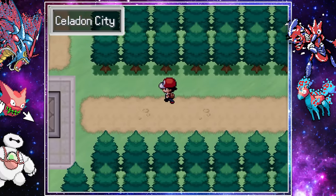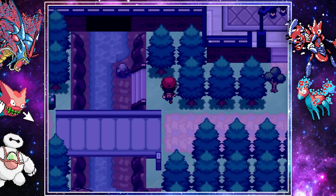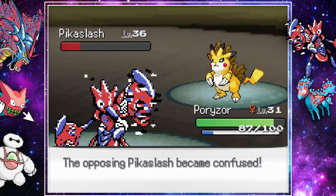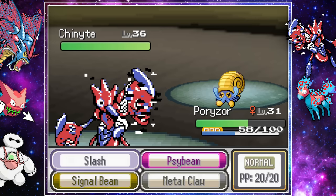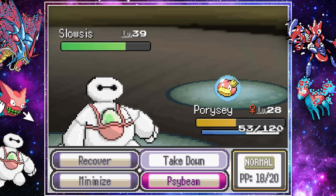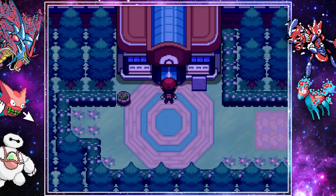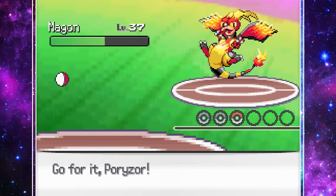Continuing our hunt for gym badges, we made our way to Celadon City. We found Erika outside, and after hearing of Mr. Fuji's capture, she asks us to take down Team Rocket. They'd made a base in the city sewers. We took down some strong grunts, made our way through a conveyor puzzle, and arrived just in time to watch Erika get beaten by Giovanni. Our Porizor did massive damage with Signal Beam, and though we were paralyzed, we knocked out his Pika Slash. We then used Baymax to minimize, healed with Recover, and took down Chinite. Somehow we missed Takedown several times and Slosus knocked us out, but Porizor made quick work of it with Bite, defeating Giovanni.